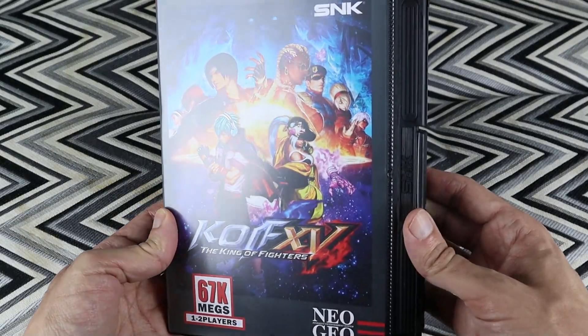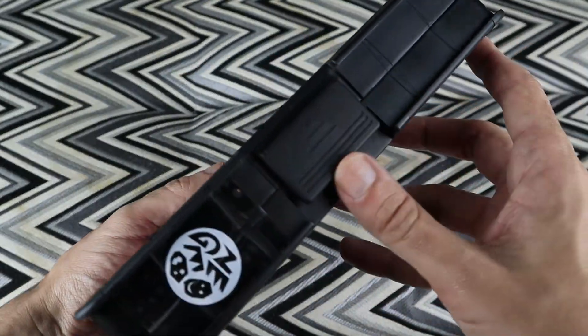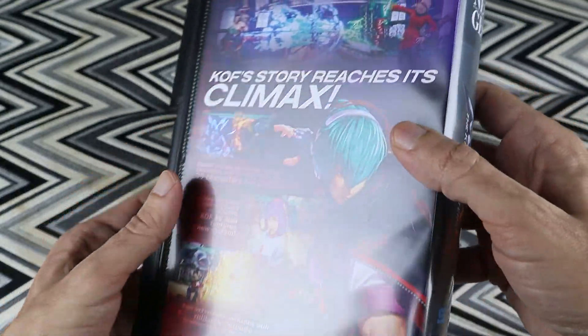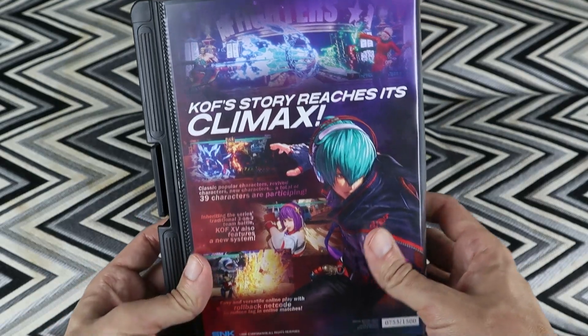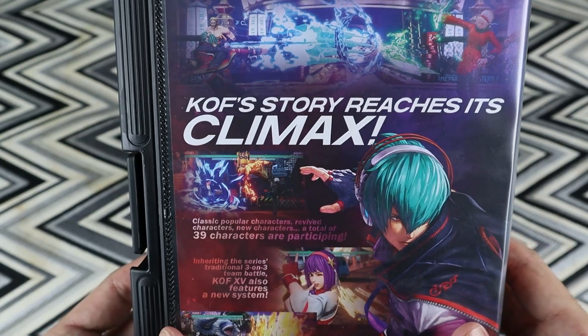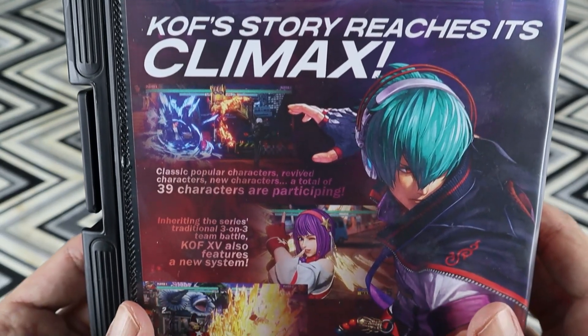Let's take a look at the box. This is a snap box, a Neo Geo snap box style — not a shock box. Some people call it a shock box but it really isn't. This is the snap box. 'Our story reaches its climax.'